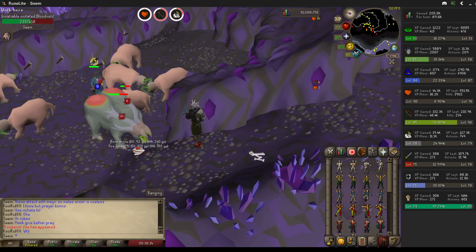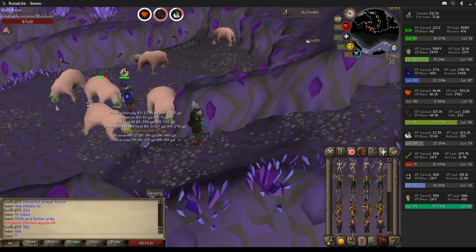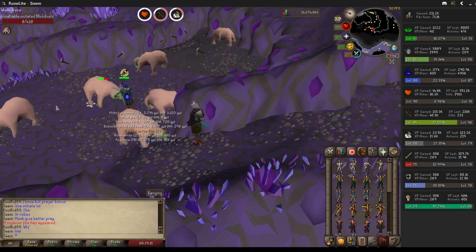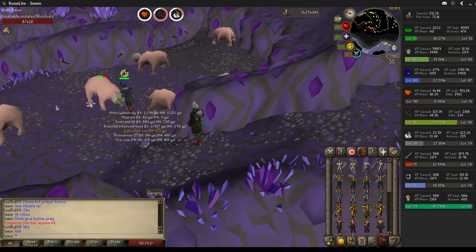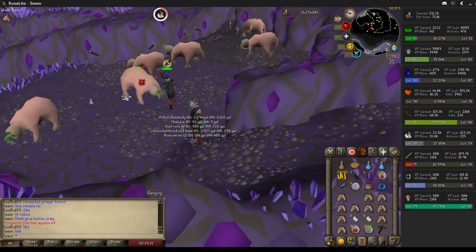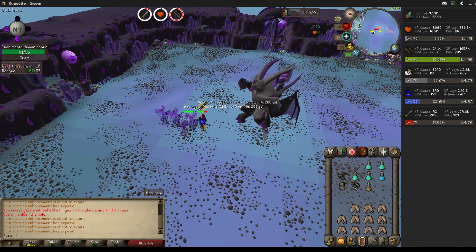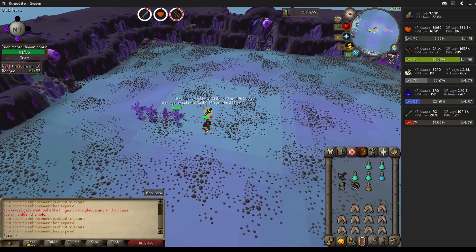First one! You ready for this imbued heart drop? I'll be back in about a minute. Damn — we didn't get the imbued heart, but we did get the totem top. That's the last piece I needed! It seems to take so long even with range.